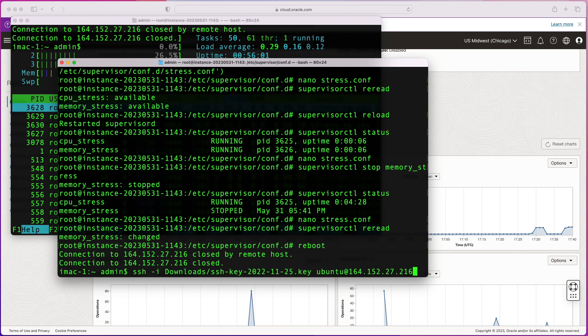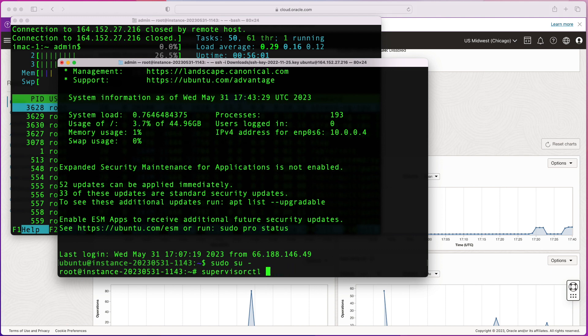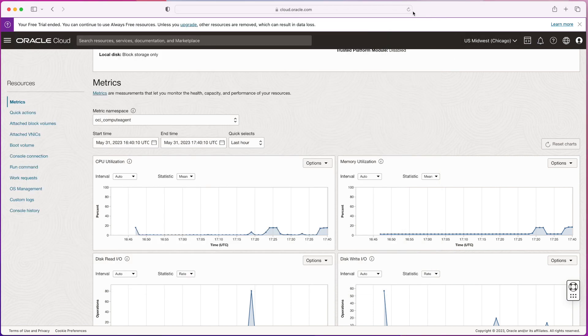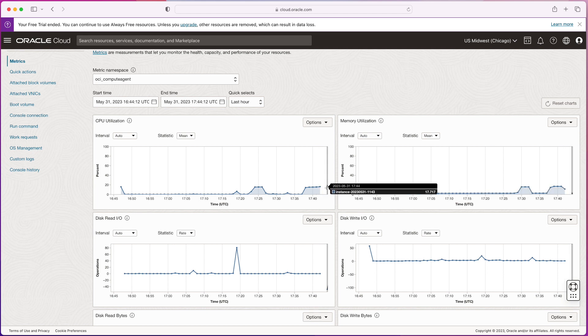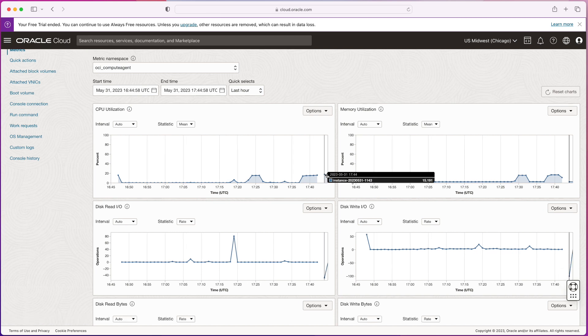After giving it a minute to reboot, I reconnect via SSH, switch to root, and run supervisorctl status. CPU stress is running and memory stress is stopped. Refreshing the Oracle console one last time confirms: memory is back down to 2% and CPU is still staying above 15% — right at 17% at the moment of refresh. It will flatline and stay around that 15%, so the instance is now protected from being reclaimed.